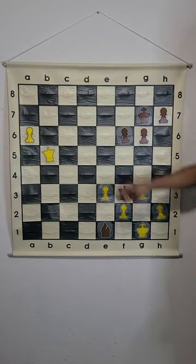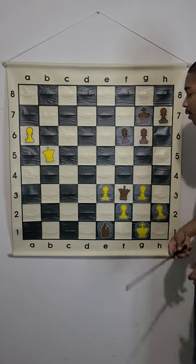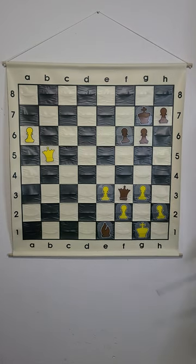If we just do a regular move like a7 without any forcing move, then they can just bishop takes on f2, king f1, bishop takes on g3.